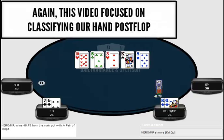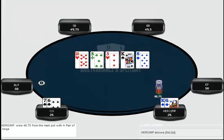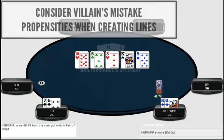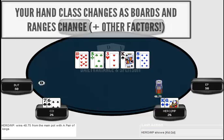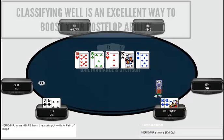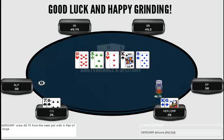That's going to wrap it up for this video. We talked all about hand classifications — how to classify hands, the lines we want to take on average, and the mindsets we want to have with each hand classification. Remember that hand classification changes throughout a hand based on board texture on the turn and river, different actions, mistake propensity, and the kinds of mistakes your opponent is likely to make. Be fluid with your hand classification — don't just classify it on the flop and think it never changes. If you can classify your hand strength well, quickly, and in a way that tells you what line to take, it will definitely help you post-flop. As always, if you have any questions, please don't hesitate to let me know. Best of luck out there — happy grinding, and good luck classifying your hands.